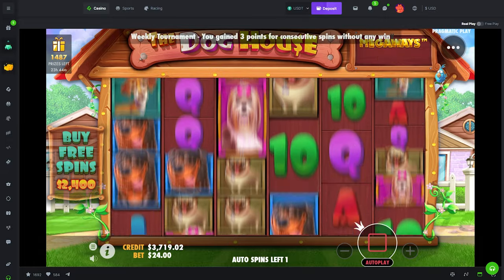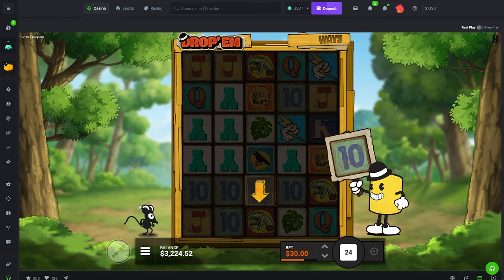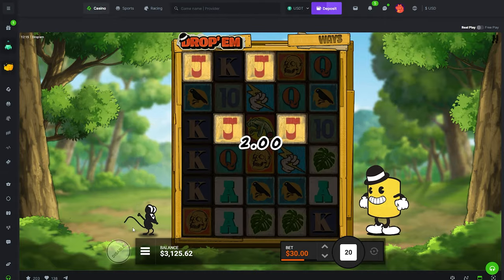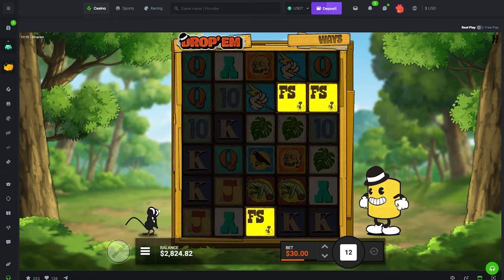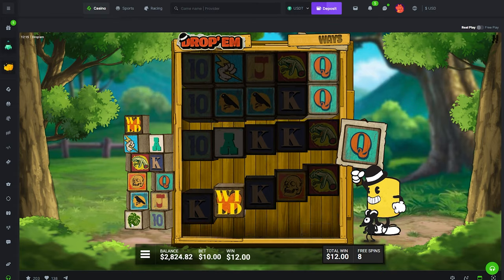All right, moving on. We've got Drop Them and Temple of Torment going. Drop Them, we really need it from you — this has been a brutal video. Finally, that's our first bonus of the video across all the slots and it took about 400 spins. I don't really like that.